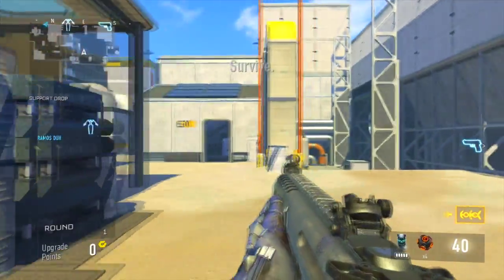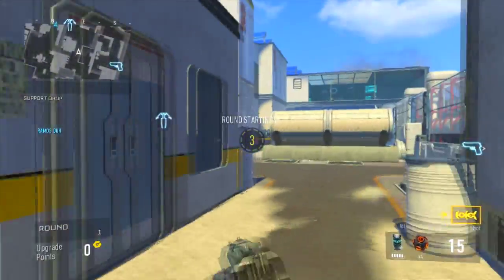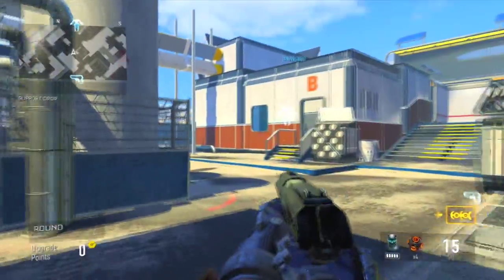Hello everybody, UnitedGaming here, and in today's video I'm going to be showing you how to get out of the map Solar in Call of Duty Advanced Warfare. Let's go for 15 likes on this video and let's get into the glitch.